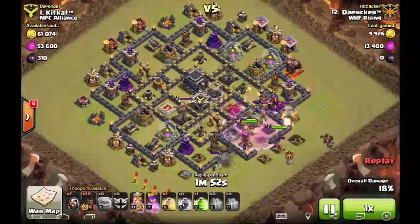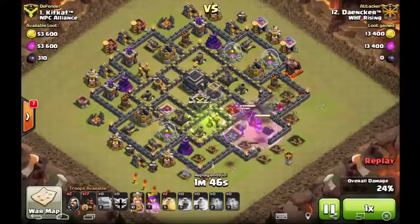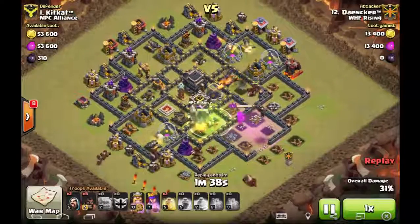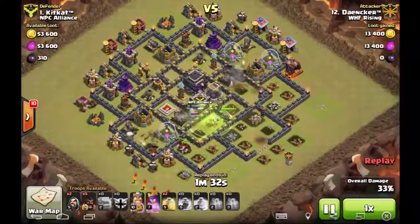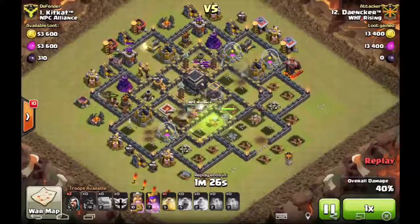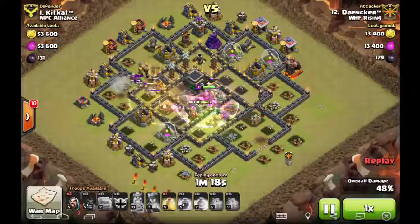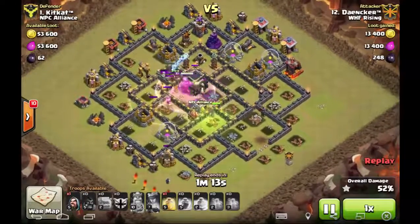He brings a jump, a rage, and two heals, rages everything up and drops the jump. Follows it up with a couple of hogs sprinkled in to take out those cheap defenses while the kill squad is being targeted by the X-Bow. Very nice — starts a surgical clockwise hog deployment, sprinkling a little here and there. Still has two heals left, and both the queen and king still have their abilities up.